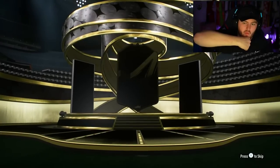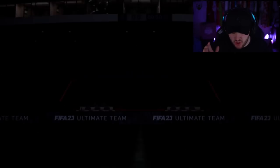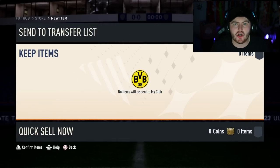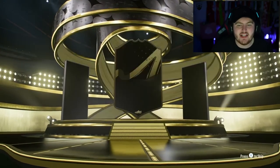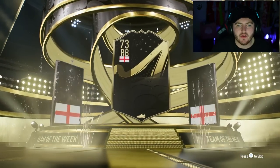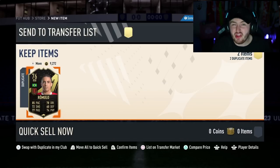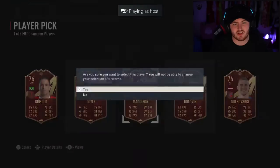Two Team of the Week packs now - we need Salah, these rewards have been awful, hot ass. If we get Salah it takes the rewards from absolute terrible to okay - that's how much we need a Salah right now. It doesn't even make them good. It is a walkout - please Egypt me up. England right back, Trippier 86, and Diaby maybe? No. That's just terrible. Rank 3 rewards - I don't think you can get worse than those. Rank 5 rewards now - hopefully they're better.